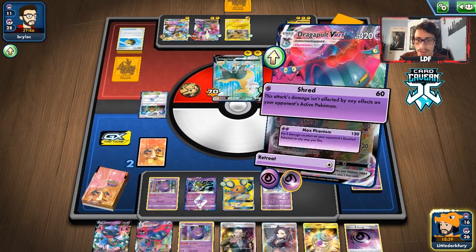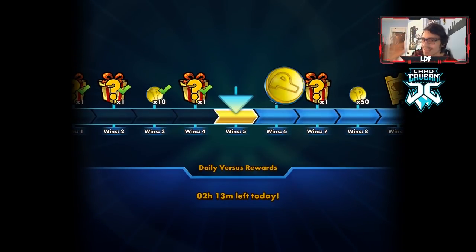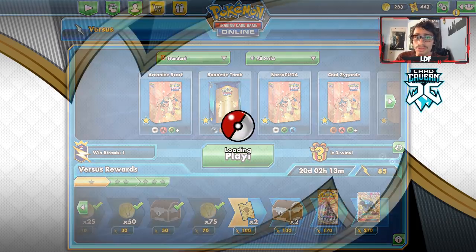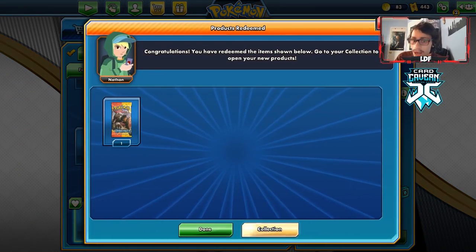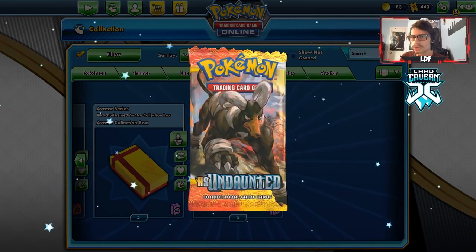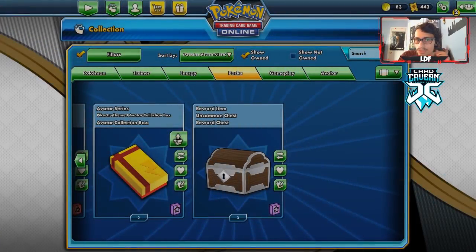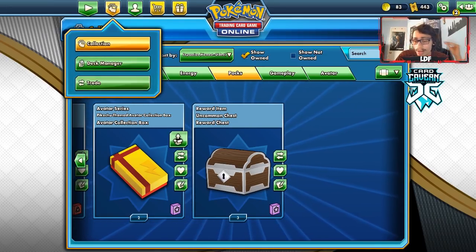Dragapult Gengar in action — this was a very good match. We got to show off the deck in spectacular fashion against the Toxtricity deck, which is a matchup you can beat; you just have to watch out for the Toxtricity one-shot. We even got to play against Rahul Reddy. We'll buy a pack to end off today's video. If you guys enjoyed today's video, make sure to leave a like, and subscribe down below if you're new to the channel — help me on the road to 9,000 subscribers. Make sure to check out the sponsor Karkam TCG down below, and use code LDF at checkout. Thanks for watching, guys, and have a good day.